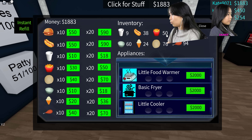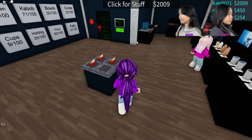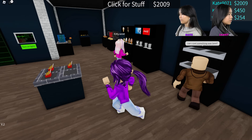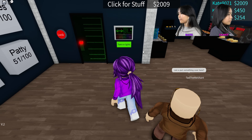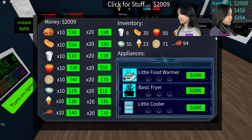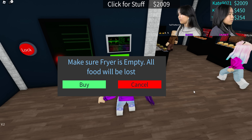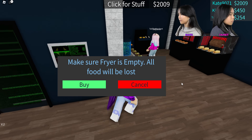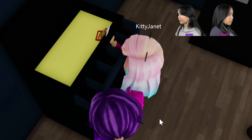Everything costs two thousand to upgrade — I don't have two thousand dollars. So I'm gonna save up to two thousand dollars so I can upgrade one thing, and that'll be the last thing we do. Hey guys, I have two thousand dollars! Let's see — a little food warmer, basic fryer, a little cooler. I think the little food warmer is like this table here — I don't like that. I'm gonna upgrade the basic fryer. Make sure the fryer is empty — all food will be lost.